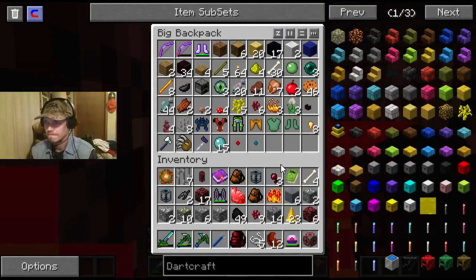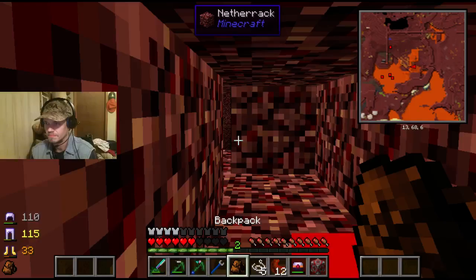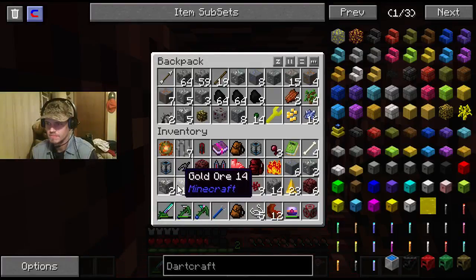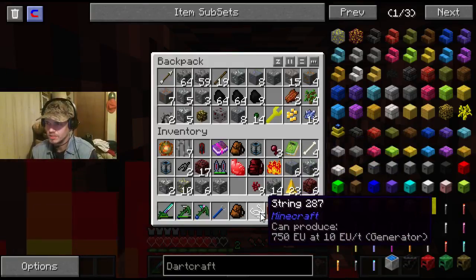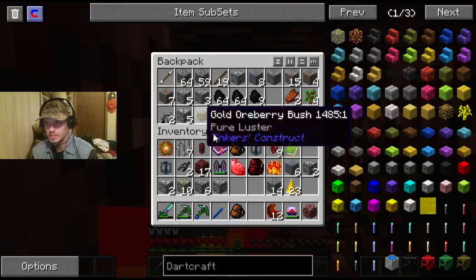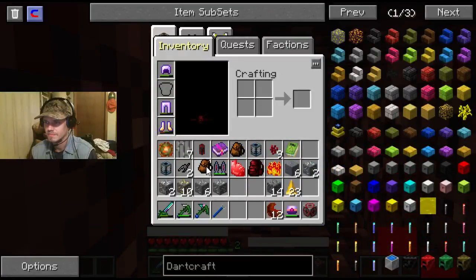How full is this backpack? Pretty full. How full is this one? Pretty full as well. That really ain't good. Throw the coal up in there - that only frees up one space. I really don't need the string, I can always get that later. Bones I can always get. Spider eyes, don't really need those. Nether wart, I've got a farm of that. Netherrack, not really interested in. The Nether Coal I need.